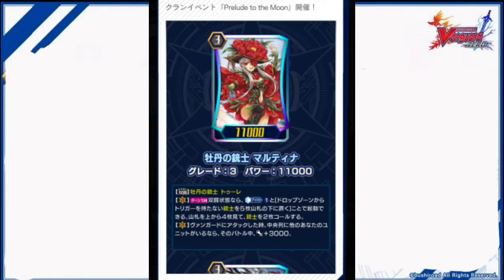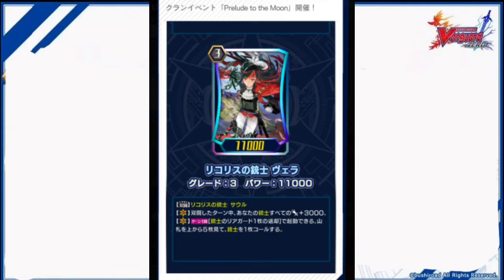Vanguard Circle, once per turn: if this unit is Legion, counterblast 1 and put 5 Musketeers without triggers on the bottom of your deck to look at 4 cards from the top of your deck and call 2 Musketeers. Vanguard Circle: when this unit attacks a Vanguard, if you have another unit in your center column, this unit gets power plus 3000 until end of battle.